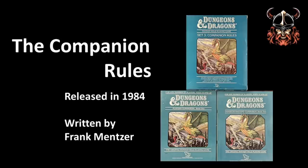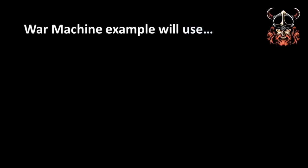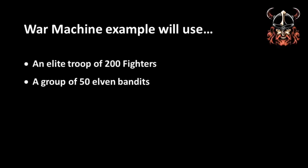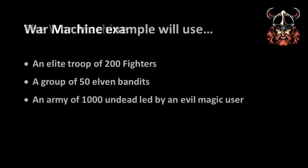The War Machine was a system for resolving mass combat, which the rules state could be with forces numbering anything from 10 each to any number. The point of this video is to go through this system to show you how the War Machine actually works, and I will be using three different types of forces to do this, all of whom will be involved in a battle at the end. These forces will be: an elite group of 200 fighters, a group of 50 elven bandits, and an army of 1,000 undead led by an evil magic user.